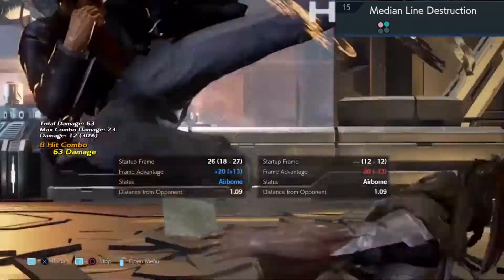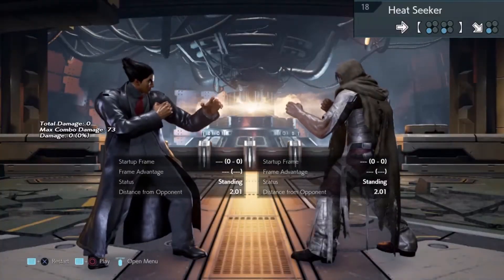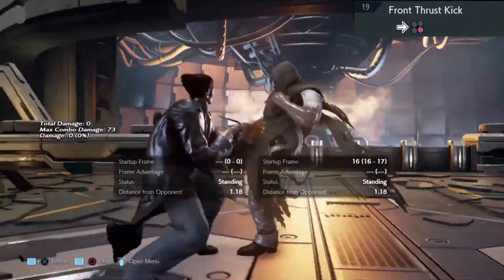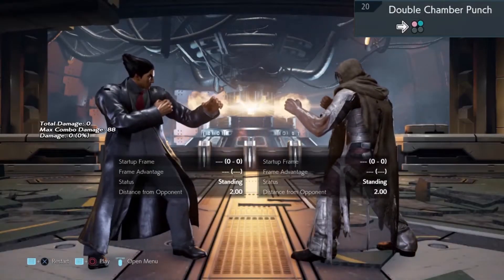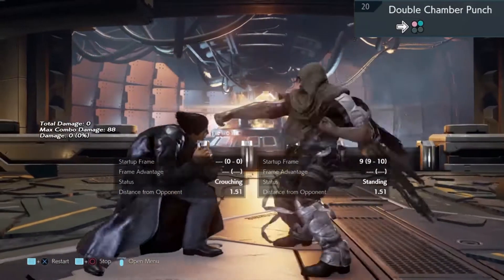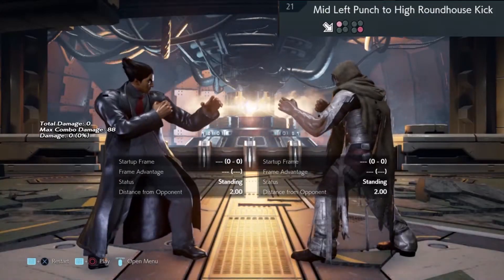Duck the high and twin pistons. Duck Wild Rising 2. Move number eighteen is back one two. Move number nineteen: you can sidestep in either direction. If you've got a read on your opponent and you think he's going to pull this off, then you can duck it and do Wild Rising 2, and then whatever combo you like. Duck the high and Wild Rising 2.